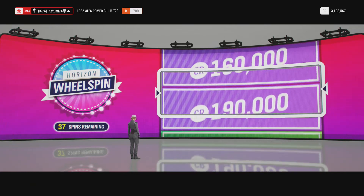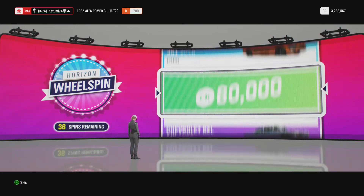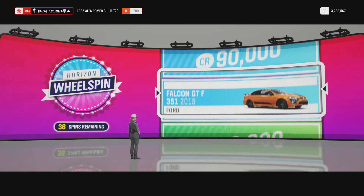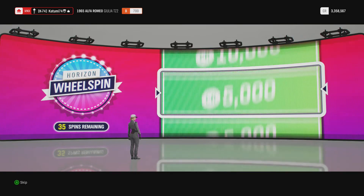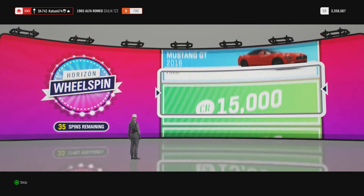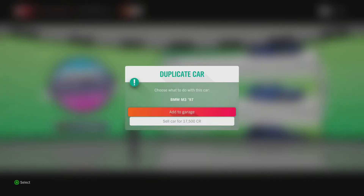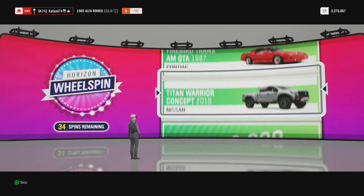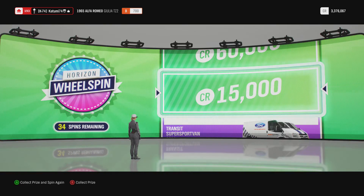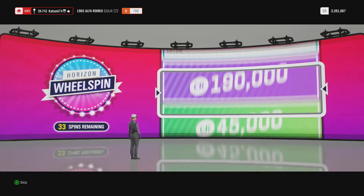Nothing good in here, could have skipped it - bit of money. Pile of pants in this one. There's a gold - it's blue, probably a Subaru... no it looks like a Lamborghini. We don't get to see, it went past too quickly. Next - oh I've got that. We have a gold - we're gonna miss it, no chance of it coming back around again.